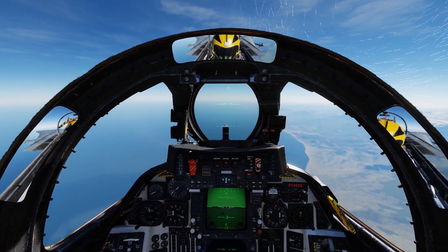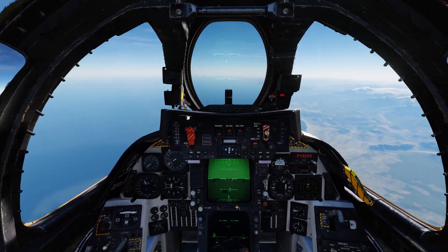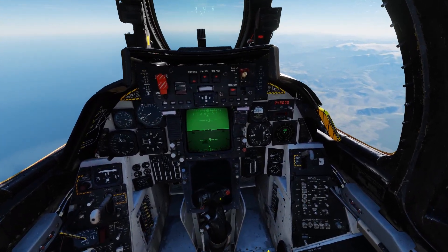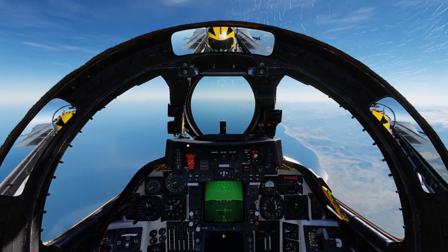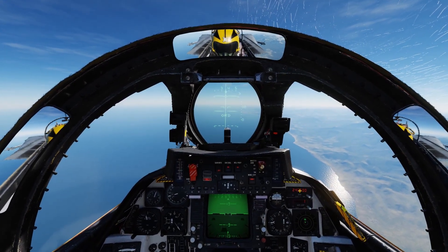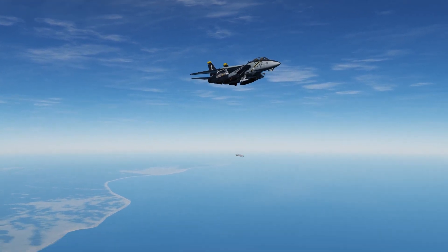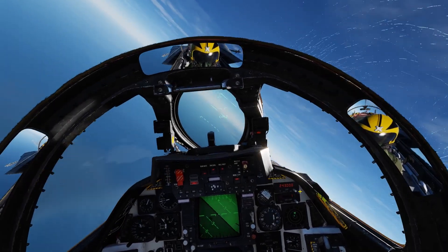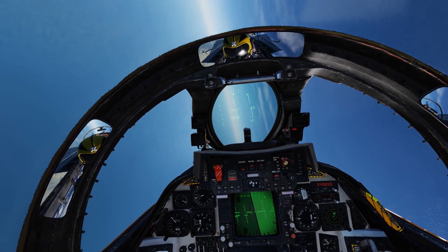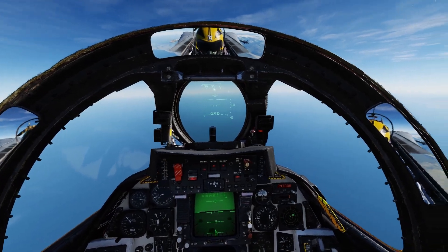I tend to go a little bit low and let the TALDs mask my approach. We want to make sure our speed is up and we have a good altitude, because these are gliders. We need to turn the master arm on and make sure we're in air-to-ground. Then once that symbology has changed, we can ask Jester to change us over to the TALDs. Your Pipper will disappear, and the only other thing you need to do is hit the stores release to deploy them. There goes one — he just glides. As you can see, he's dropping quite a lot, which is why we need to be up nice and high with speed up, because he doesn't have any energy of his own — only what we give him.